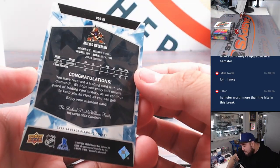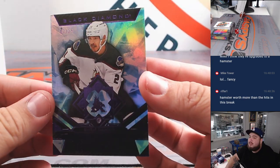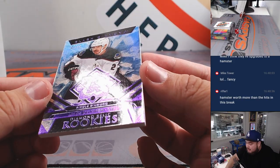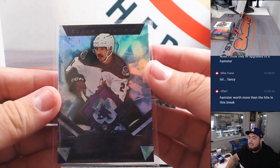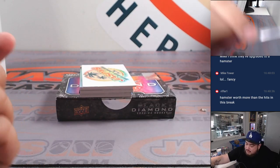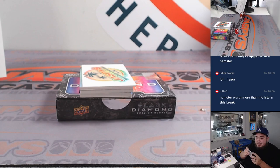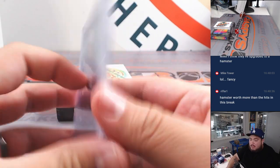Milos Kelemen for the Arizona Coyotes. That looks like a single diamond — Riffer said he's seen about 10 cases of this stuff and at least maybe two per inner. Since this is a single diamond, that kind of helps because Milos is a big-time player. Maybe we don't see another one. Coyotes going to Craig.